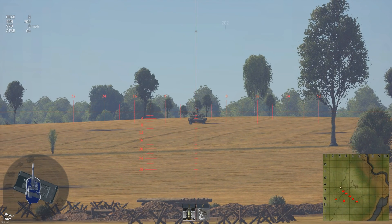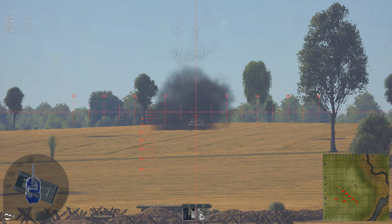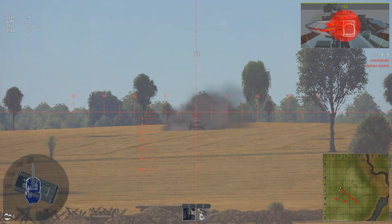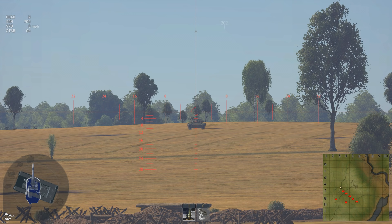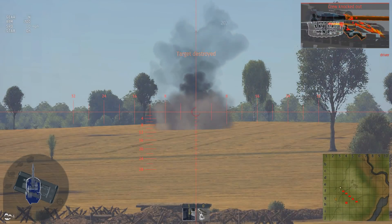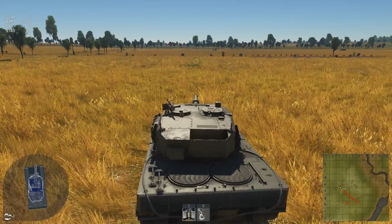Let's see how the super-pen HEAT-FS does against the T-64 BV. It deflected off the ERA blocks — there we go. You can get through on the second shot, which you won't get against the T-64 B. Let's see what kind of speed we've got.